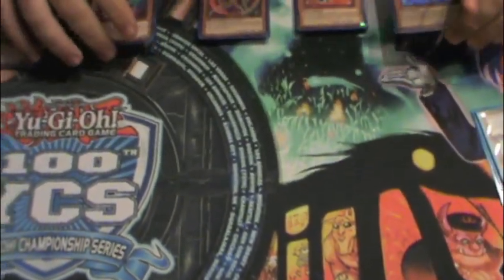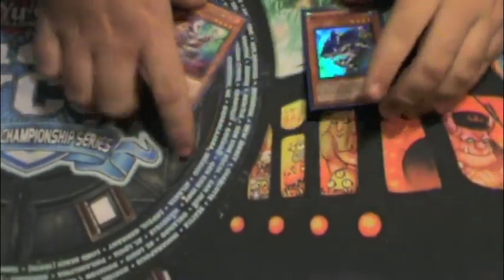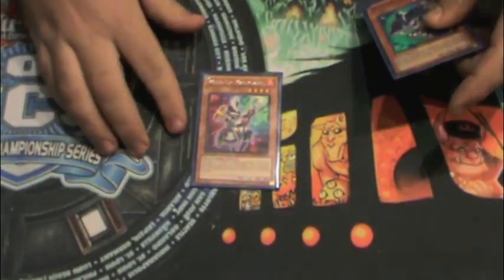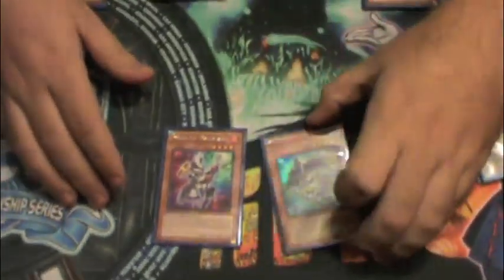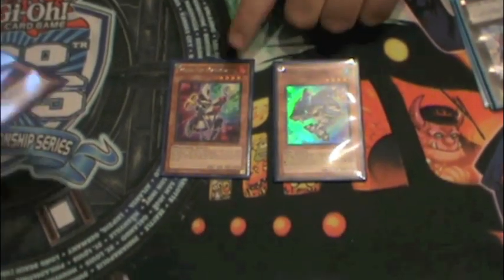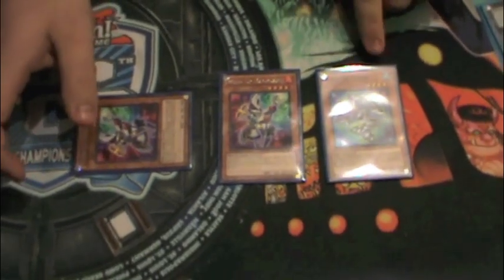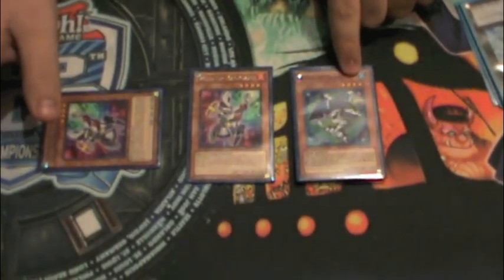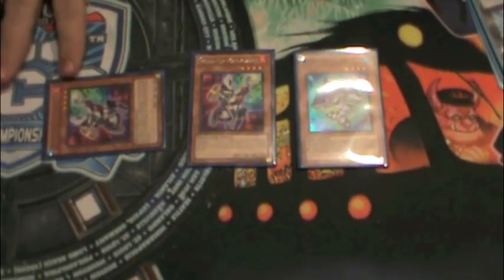To start this combo, all you need is these two monsters in your hand; everything else is going to come from your deck or your graveyard. You're going to want to Normal Summon the Magician, use the effect to reveal and special summon the Shark. When that effect goes off, you're going to special summon another Magician out of your deck. Now with this Magician, he hasn't used his effect yet, so you're going to activate the effect of Shark to change him from a level 4 to a level 3. Doing that activates the effect of Wind-Up Magician to special summon the Rat.